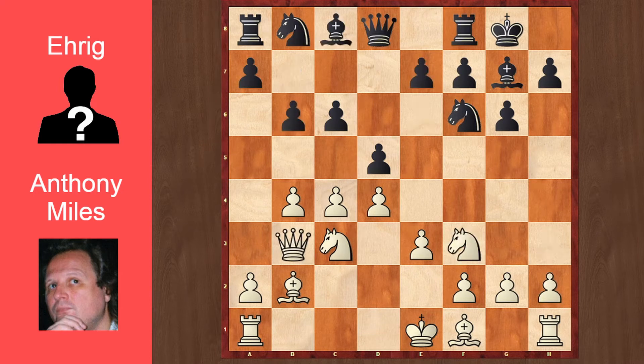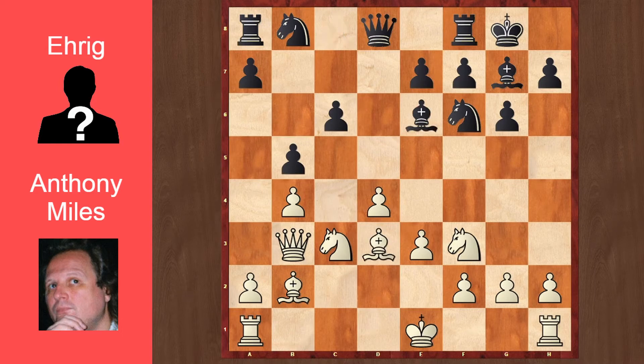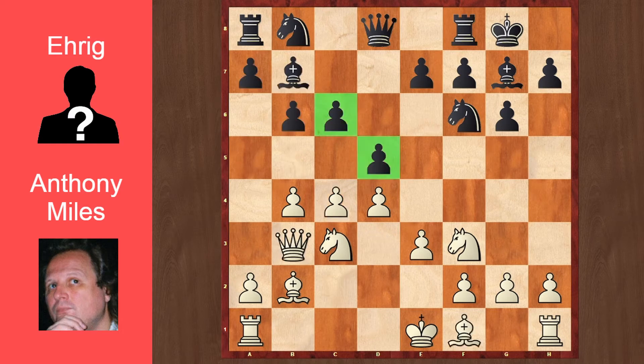So anyway, b6 was played, Qb3, and Bb7. Like I said before, the bishop isn't very well placed on b7 because of those two pawns that limit the bishop's scope. Instead, I believe that black could have actually started a slight initiative after dxc4, Bxc4, and b5, after Bd3 played Bb6, after Qc2, a5. And now black actually has some pretty good queenside play here. But instead, Bb7 was played.